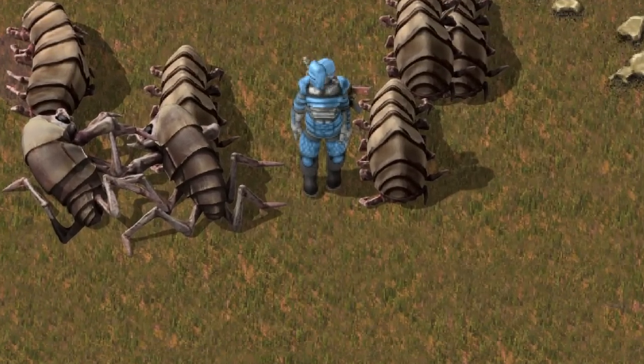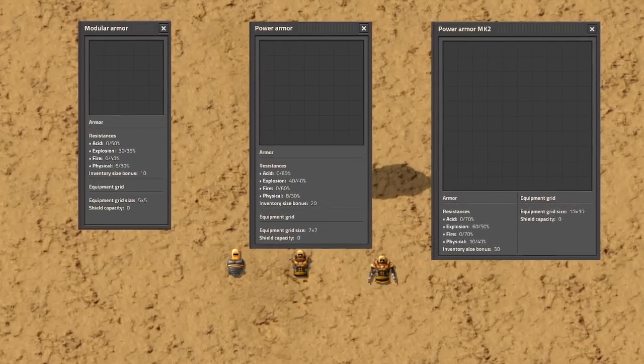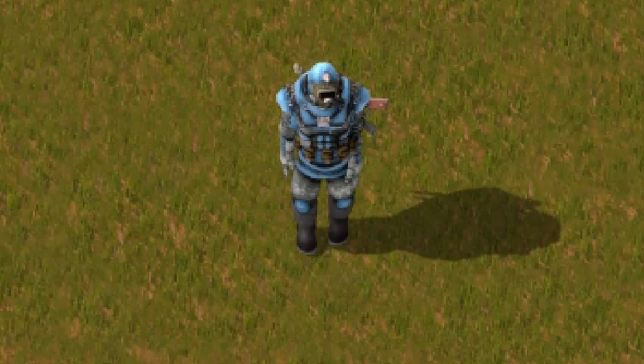Did you know that in Factorio the engineer can be even better? Each tier of power armor has a bigger equipment grid size, but even with the best power armor it's only 7x7 slots, which is not much.